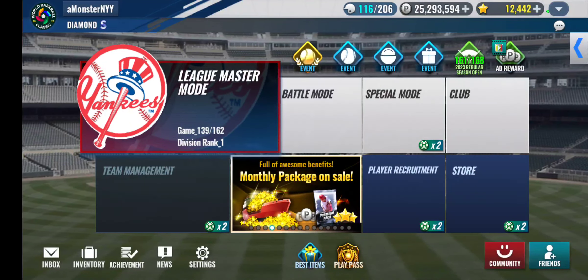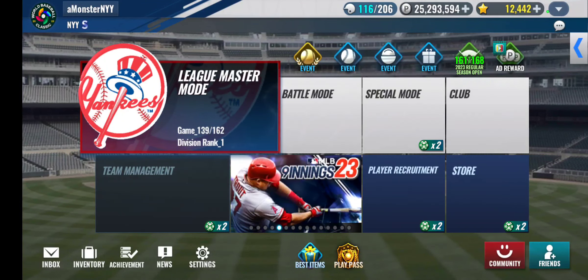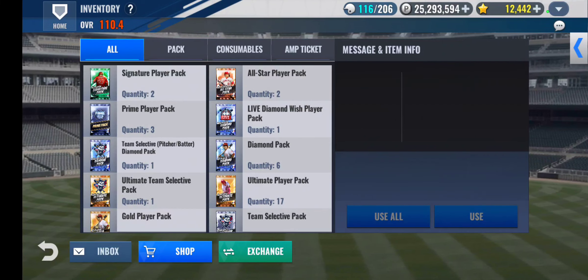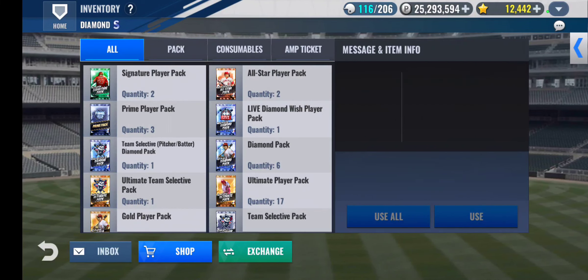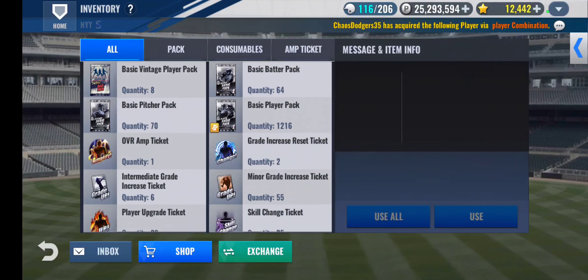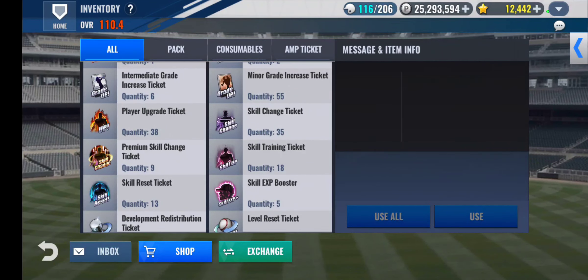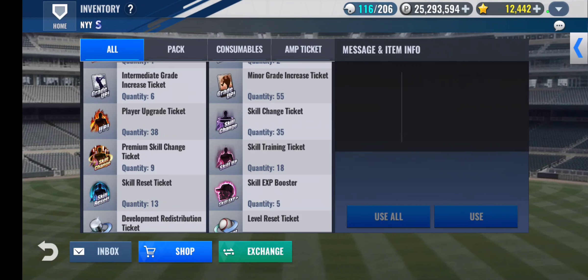Hello and welcome to yet another MLP 90 News video. In today's video, I will open a Signature Pack, Mileage Signature Pack, Palm Pack, All-Star Pack, Team Selective, and Pitcher Better Pack. Also I have 9 premium skill change tickets. I will use them on my SIG, Rudy May. So let's get started.